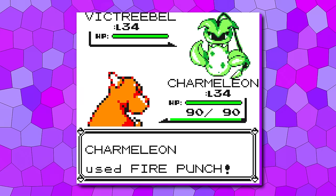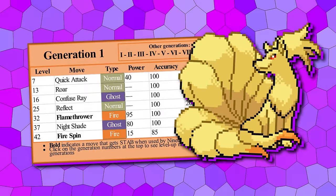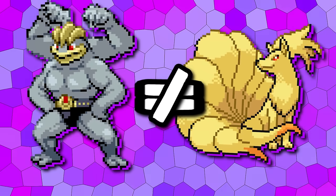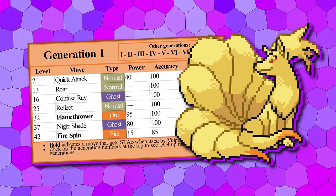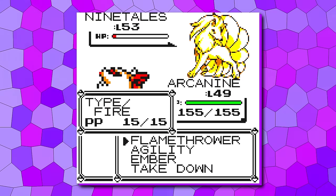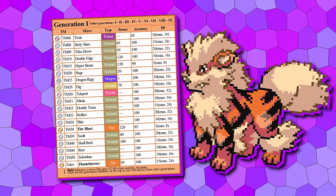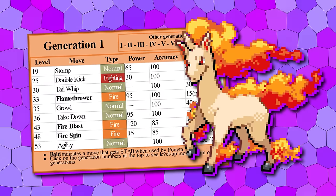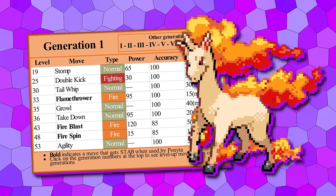Moving on to Fire — this is a type that is notoriously awful in Gen 1. With its great special, Ninetales is actually pretty good in this generation, but we've given it Reflect at 25, Flamethrower at 32, and Nightshade at 37. Given that the trade evolution Pokémon keep their learn sets on evolution, it seemed unfair that the stone evos weren't given equal treatment — so along with every other stone evolution, Ninetales will retain Vulpix's learn set. The same applies to Arcanine, which is really its only major buff, and we've also added TM Dig. The Ponyta line now gets Double Kick at 25, Flamethrower at 33, and Fire Spin at 48, making it the fastest trapper in the game.